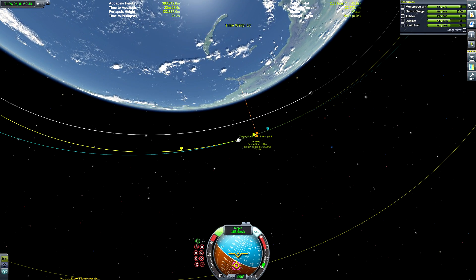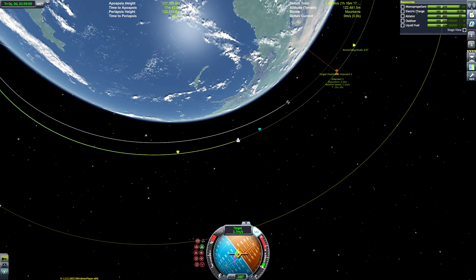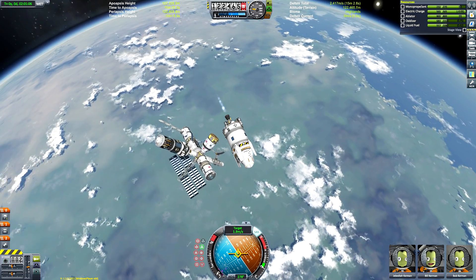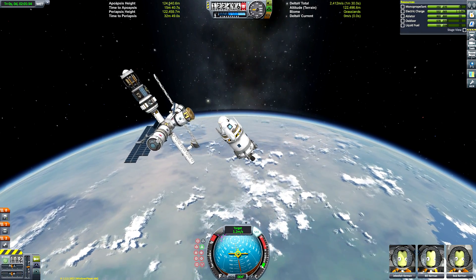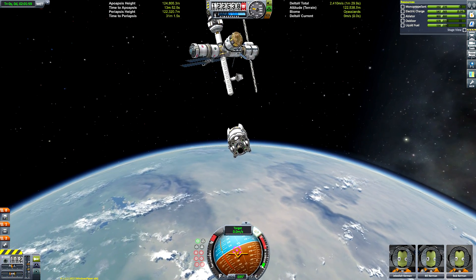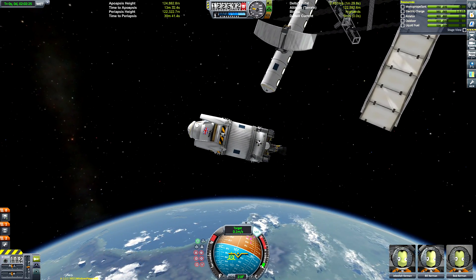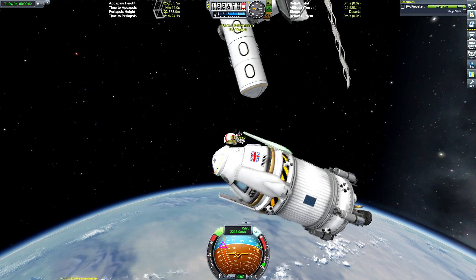We got straight to a 100 metre separation — a nice close approach. I generally get my close approaches by burning retrograde, then towards the target, then retrograde, then towards the target, bringing ourselves closer and closer. You'll get the hang of it once you've done a few dockings. You can see the big scanning satellite on the side of the station — I found out that doesn't actually work unless you're in a polar orbit. The big radiator panels are the section added during the live stream, as well as the scanning satellite.